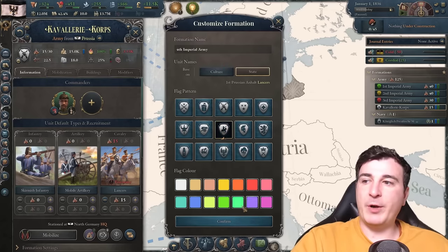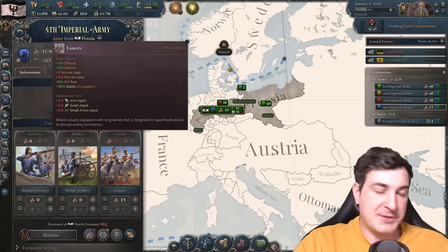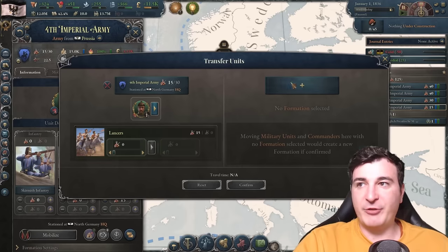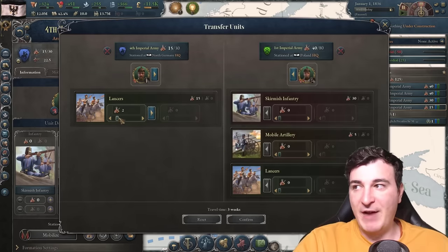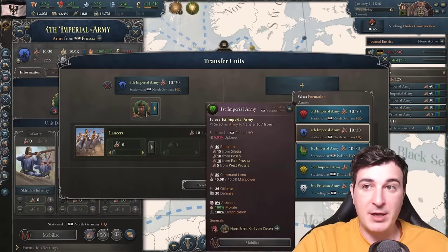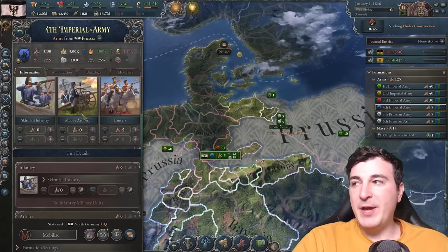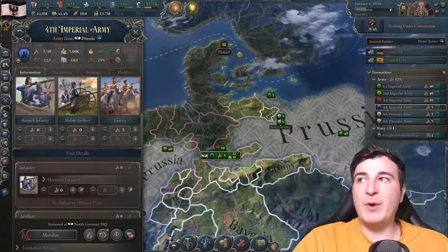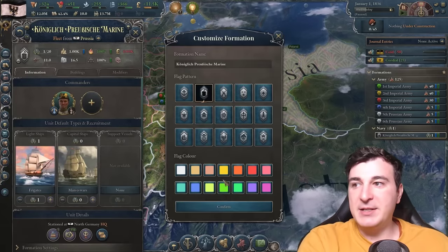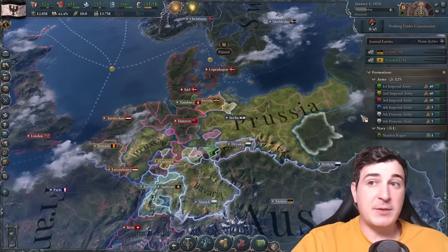For the fourth Imperial Army we're gonna be doing something different because it's basically only Lancers right now. So we're gonna switch this up and send some of these Lancers to the armies that don't have enough Lancers — the first and third army, which are lacking five Lancers each. We're gonna keep five Lancers in the fourth Imperial Army for the time being and get five infantry conscripts so that we have the balance and don't get the organization debuff whenever the war starts. And I'm gonna rename it Chadicus Shippius Maximus — give it a proper German name.